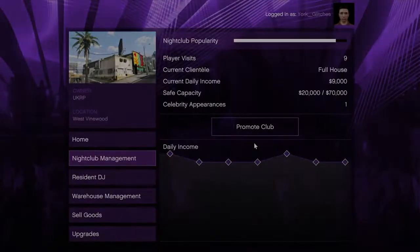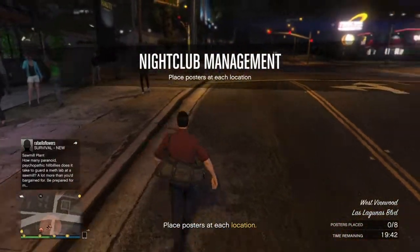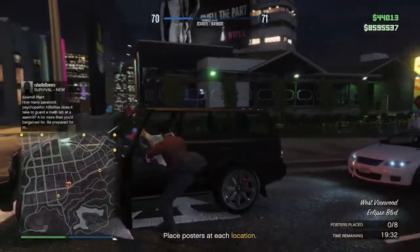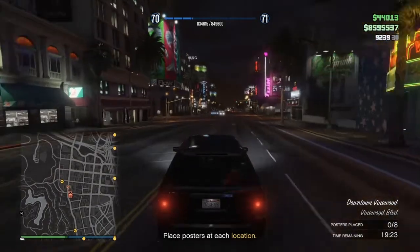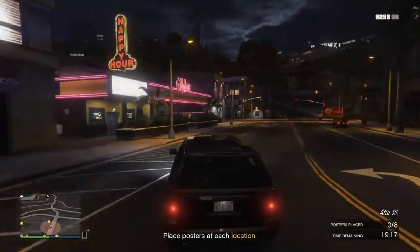I'm going to do a quick promote club mission. Through these promote club missions you can actually get the blimp — I think you've got to be like two or three bars on your popularity for that. The missions involve things like stealing a car, putting up posters, and dropping flyers from a buzzard.